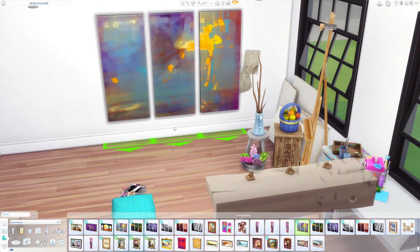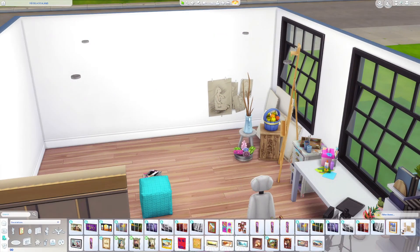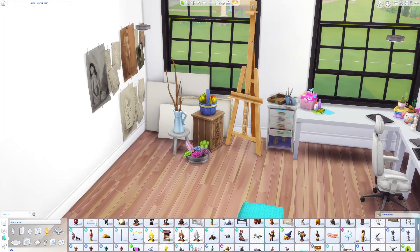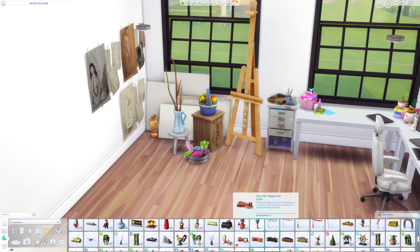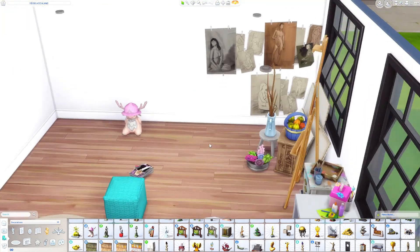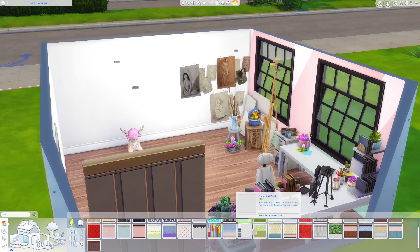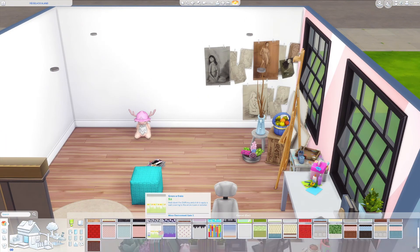Besides that, one of my hobbies is crocheting, or generally being creative with wool and textiles, and I also enjoy embroidering. That's why this stuff pack is perfect for me and for my office. I'm also really interested in art.